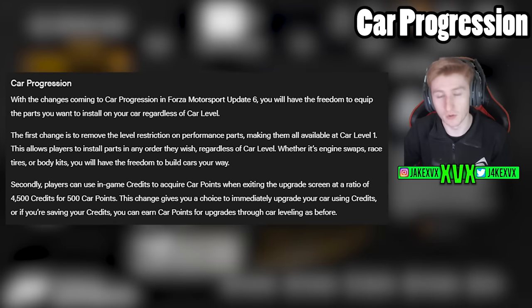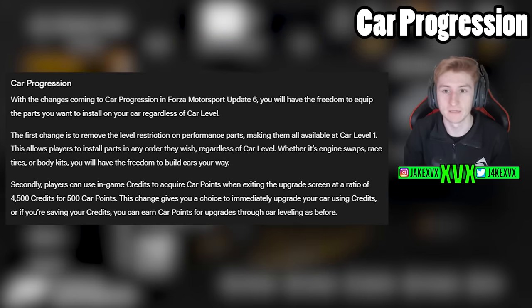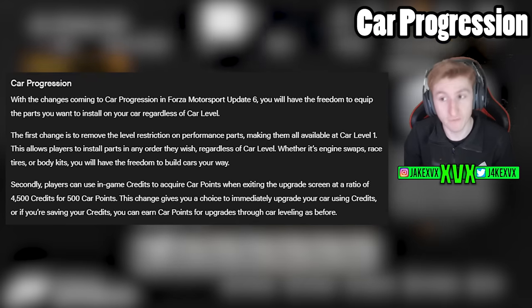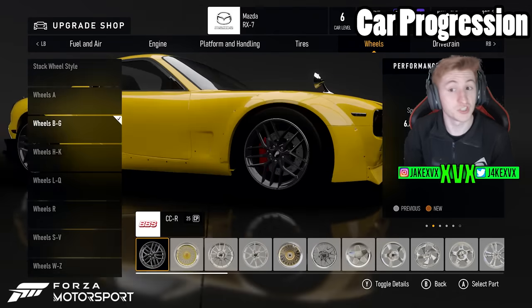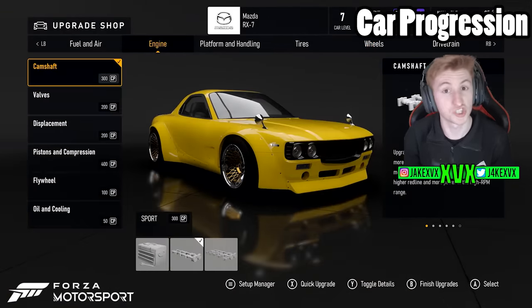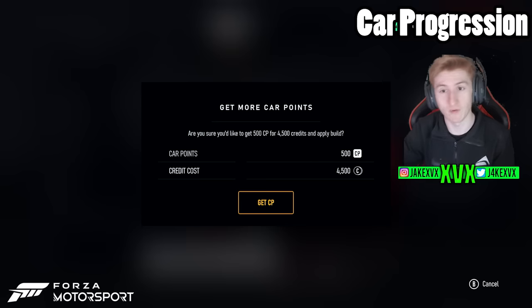The changes coming to car progression in Update 6 will give you the freedom to equip the parts you want to install on your car regardless of car level. The first change is to remove the level restriction on performance parts, making them all available at car level one. You will still need to acquire car points to install them.